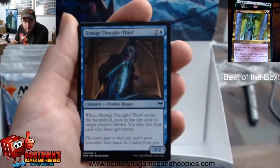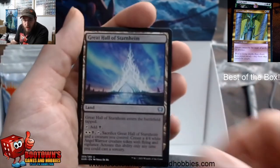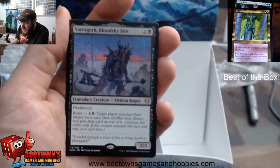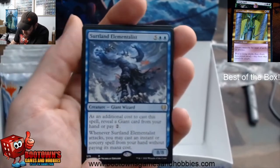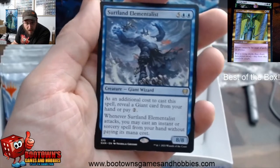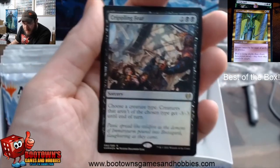Snow-Covered Plains, Draugra Thought Thief, Run Ashore, Strategic Planning, Miss Flijara, Rinebarrow Intruder, Great Hall of Starnheim, Rampage of the Valkyries, Battle of Frost and Fire — first rare. Ooh, Varagoth Bloodsky Sire — that's a second rare. Ooh, Sertland Elementalist — that's a third rare! This one's not in the pack. Reveal a giant or pay two extra — so it's either a seven drop or a nine drop. When it attacks, you may cast an instant or sorcery spell from your hand without paying its mana cost. That'd be good in Giant Tribal Commander. Whoa, Crippling Fear for the foil — four rare pack! That's pretty sweet. No list card — that'd be too good. Troll Warrior token. That was a four-rare pack, everyone!